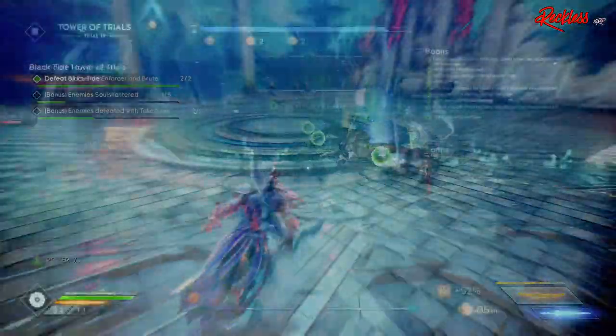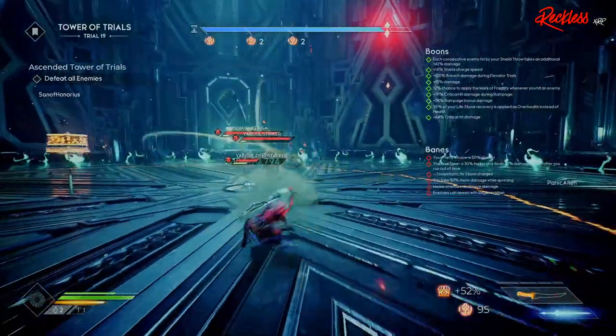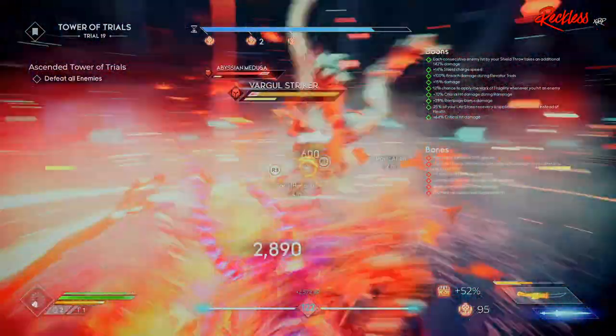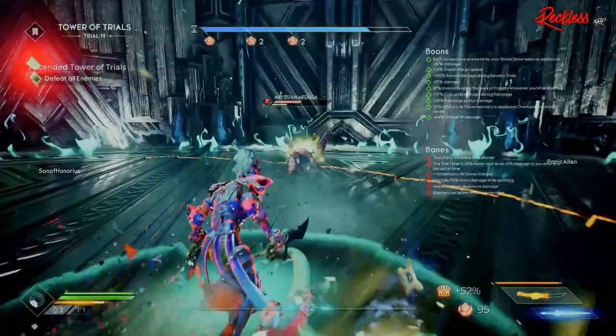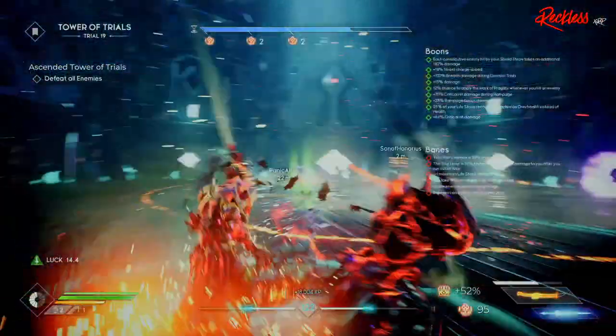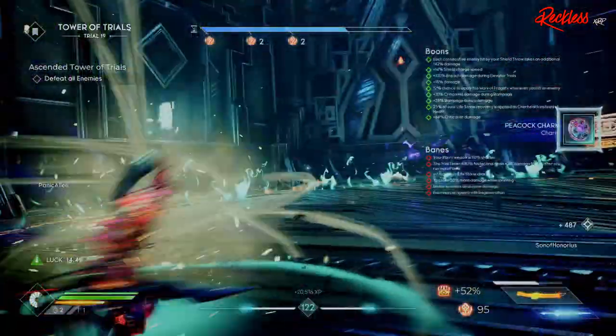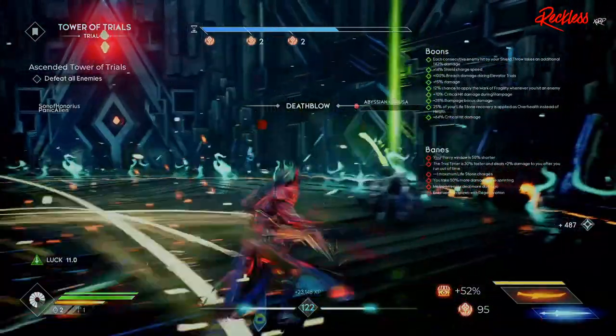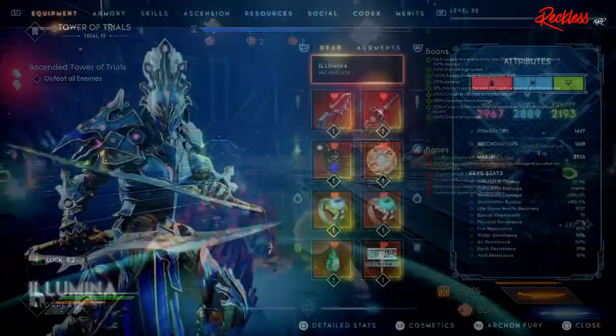This build revolves around soul shatter damage that Illumina can do with dual blades, since the battle plate Archon Fury does weak point damage. Surety and Spectral Takedown — we'll get into what Spectral Takedown is in just a moment. This build is a tad bit squishy until you build up your over health, and then you cannot be touched. Spectral Takedown helps with this issue as well — they can't kill you if they can't hit you or see you coming.